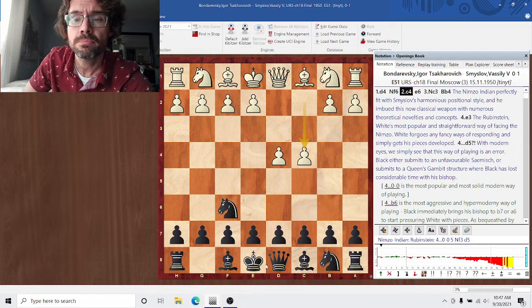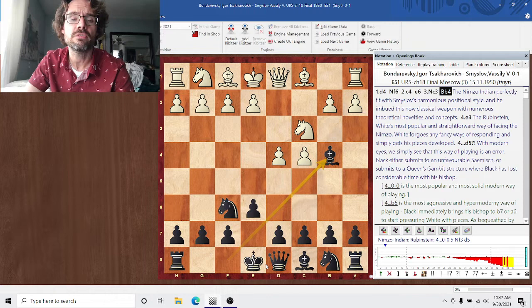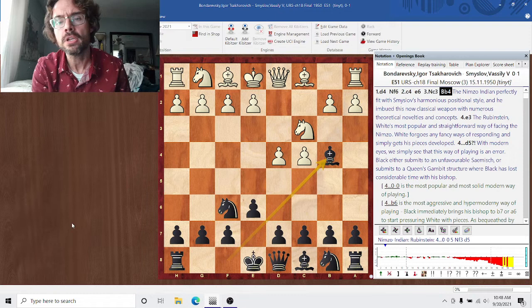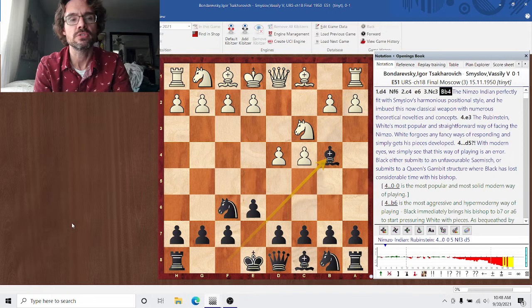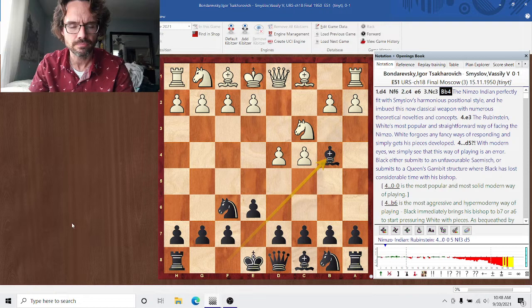Smyslov is Black here. D4, Bishop E4 — sort of the perfect opening for Smyslov. This Nimzo-Indian is a very harmonious opening in general. The minor pieces are already working together perfectly to control the square E4 without any inefficiency. It's not passive, but it's certainly not like the King's Indian or the Grunfeld where one theoretical novelty can completely sink a position. The Nimzo is a much more conceptual opening — there's a lot of room for improvisation, and you don't need to memorize 30 moves of theory.